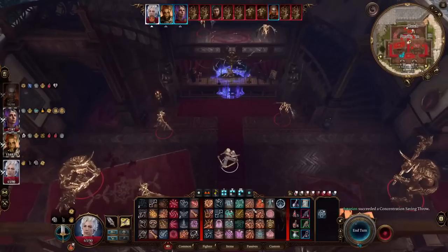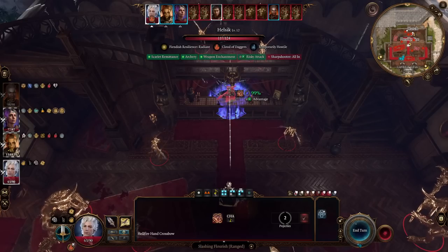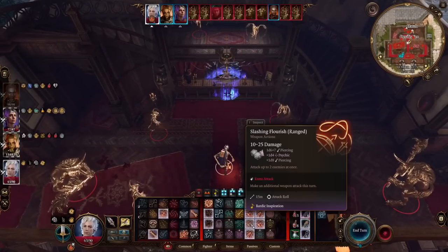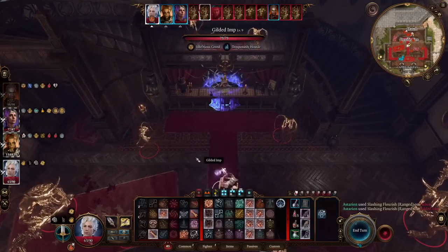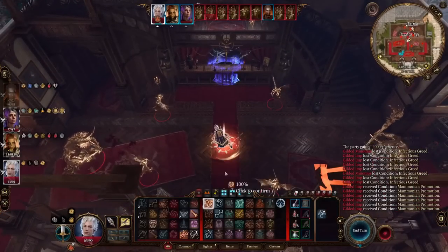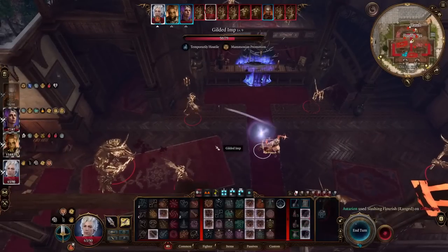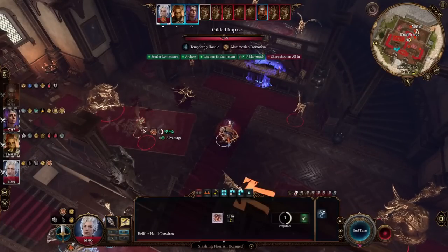Just want to make sure we have advantage on all our attacks. So far we've done a little bit of damage with cloud of daggers. Slashing flourish number one — she's almost dealt with. Slashing flourish number two. Do a little action surge here. Slashing flourish number three. Slashing flourish number four.